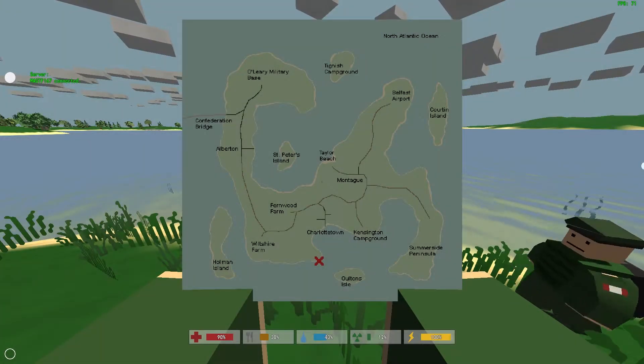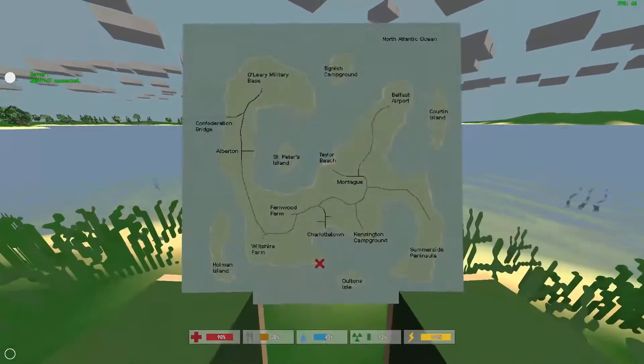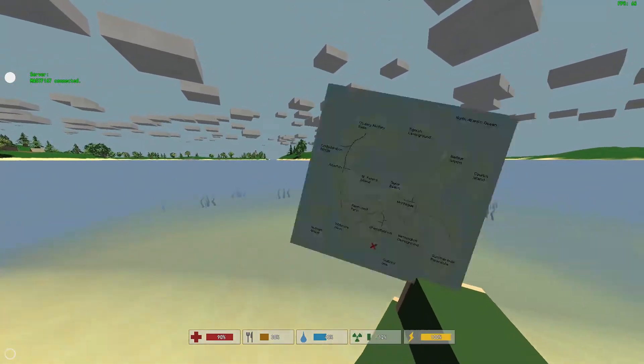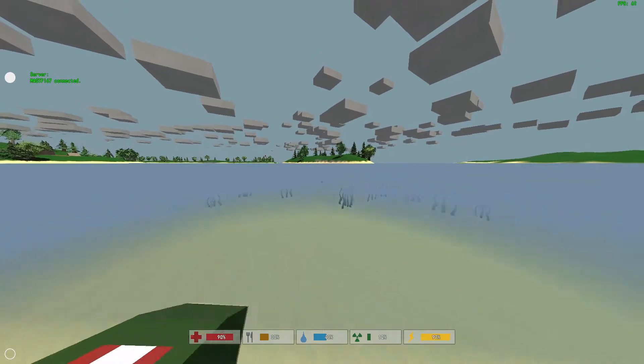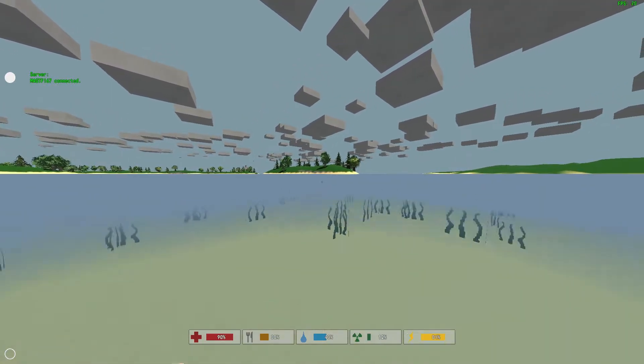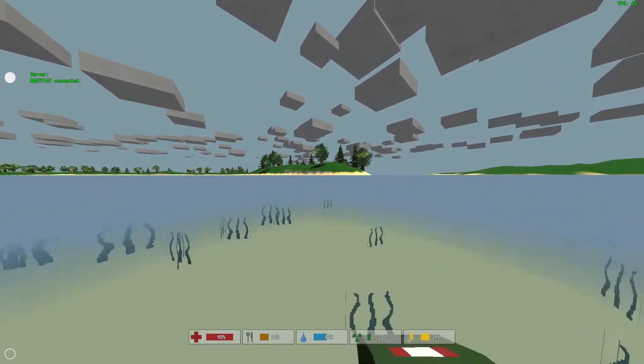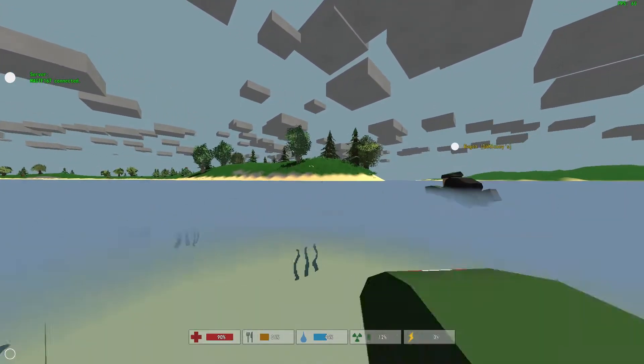Hey guys, what's up? We're here with another achievement guide in Unturned. This time we're going to be getting the achievement 'A Day in the Sun.' What you're going to want to do is go to the southern part of the main island of PEI and take a nice little swim out to this place called Ulton's Isle.